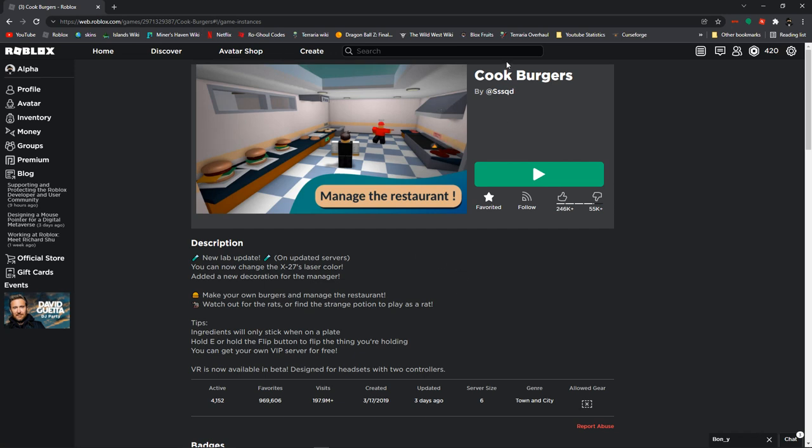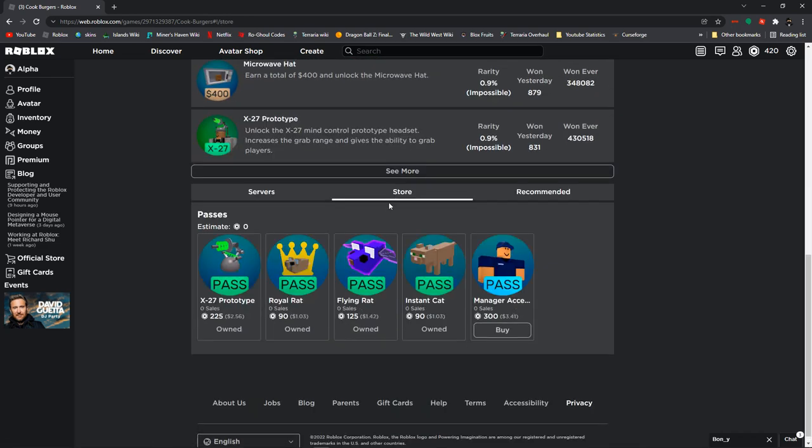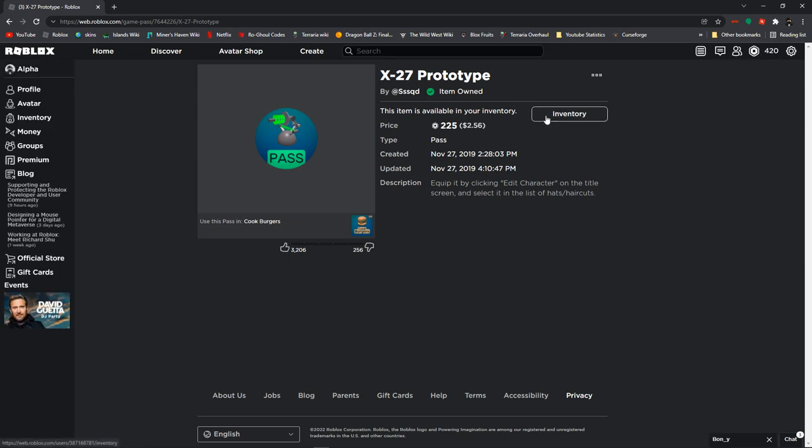First you're going to want to go to the Cookburgers web page, then you're going to scroll down, go to store, then you're going to see the Game Pass X-27 prototype. You're going to click it, then click the buy button. It should be here but I already have it.